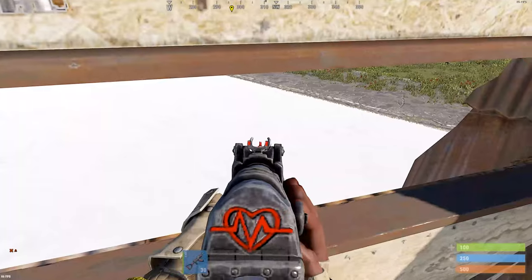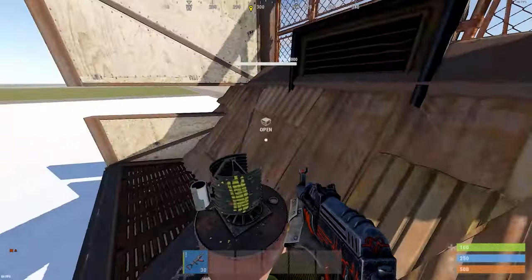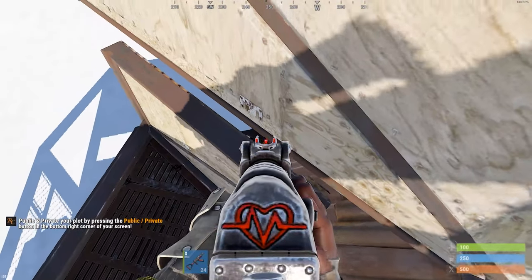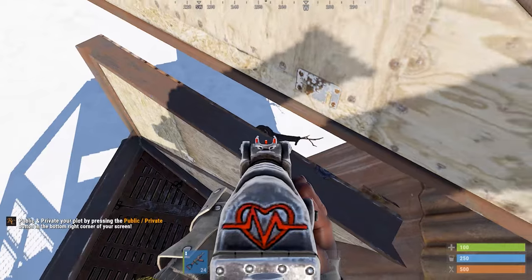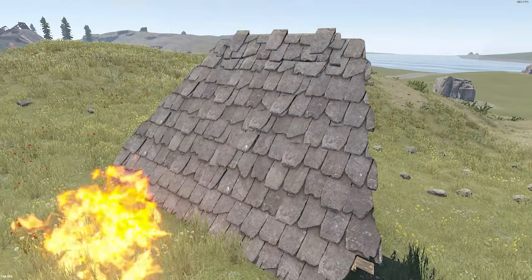First of all, the slanted roof gives you an array of angles on your opponent, including steep angles sure to deal with anyone hugging your walls. The roofs also ensure that incendiary rockets from heli or raiders will simply roll off, allowing you to continue fighting.